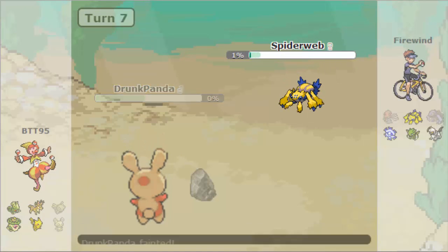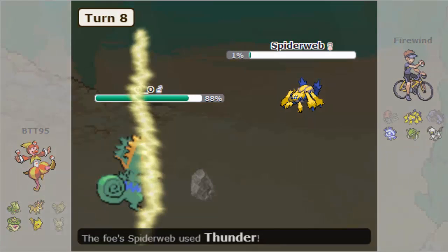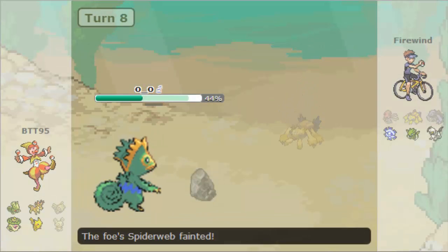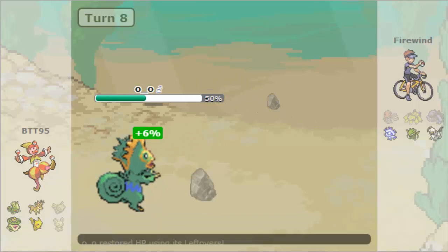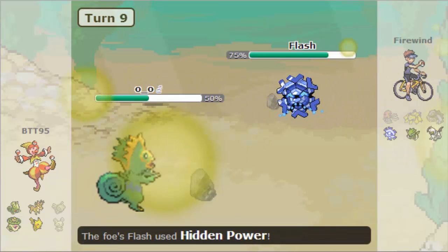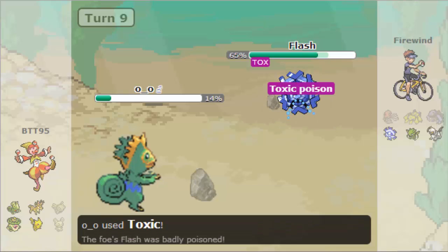This Galvantula would be in the same situation because of Sucker Punch. I knew he would attack me with a Thunder, and I did make a pretty decent play here — somewhat basic — and I just set up the Stealth Rock, because I could see his Krookodile and Scyther were going to be taking a lot from that.